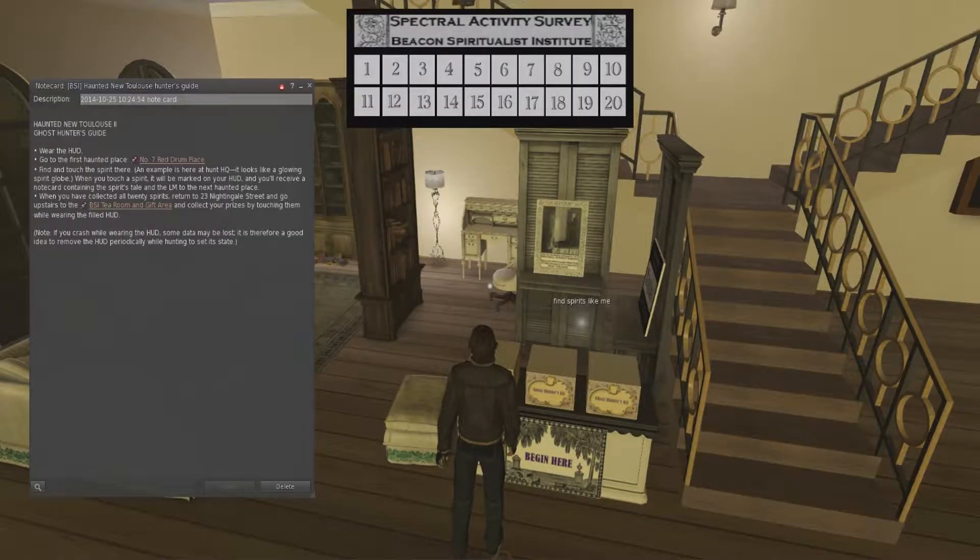Here's some details about the hunt. Wear the HUD — probably very important. Go to the first haunted place, number seven, Red Drum Place. Find and touch the spirit there — it looks like a glowing spirit globe, that little glowy thing. When you touch a spirit, it'll be marked on your HUD, and you'll receive a notecard containing the spirit's tale and a landmark to the next haunted place. When you've collected all 20 spirits, return to 23 Nightingale Street and go upstairs to the BSI Tea Room and Gift Area to collect your prizes. Note: if you crash while wearing the HUD, some data may be lost, so remove the HUD periodically to save its state — or just do the entire hunt all at once.